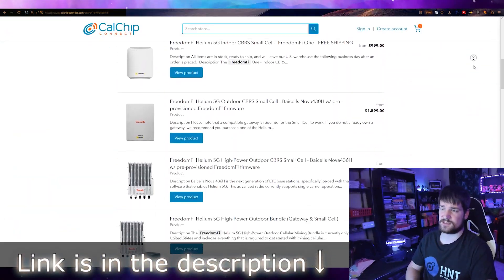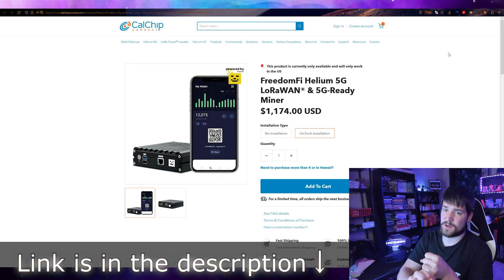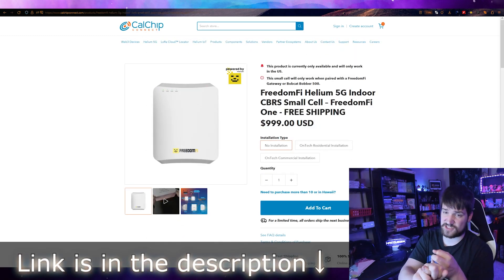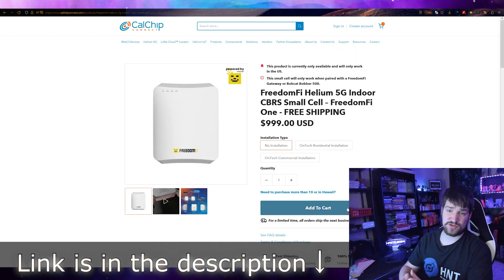Please let me know in the comments any other questions you have about Helium hotspots. If you're thinking about upgrading to 5G or getting another LoRaWAN hotspot, I would suggest getting the Freedom 5 that RAK Wireless sells, because you can buy just the LoRaWAN chip and then upgrade later for the 5G add-on. Use the link in the description to show your support for the channel.